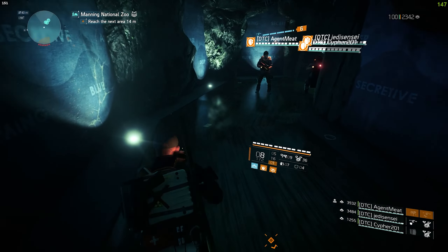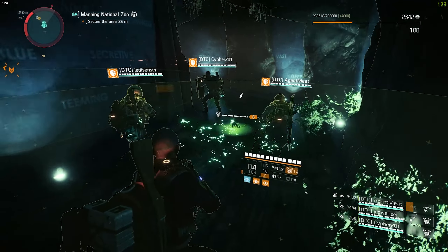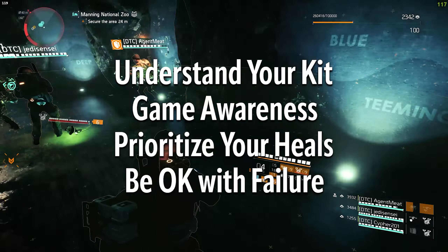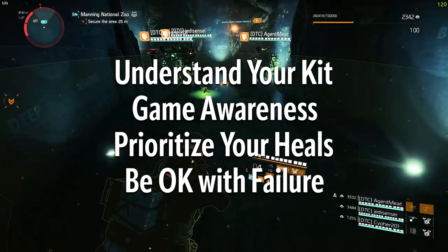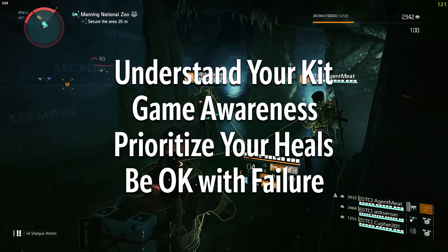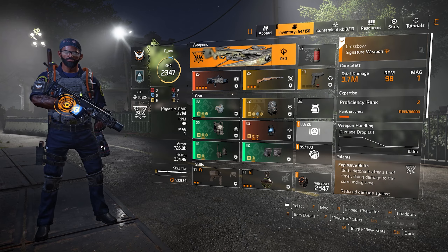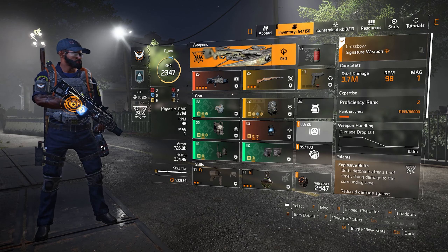Some people will say just get as much skill repair as possible on your build and you should be fine. That's not the case. In this video we will start off with me showing you the build, and then I will go over four very basic things every healer needs to understand in order to be as good as possible and help his team as much as possible. Those four things are: understanding your kit, having good game awareness, prioritizing your heals, and being okay with failure because it's going to happen. We're going to talk about those things later in the video. For now let's talk about the build.